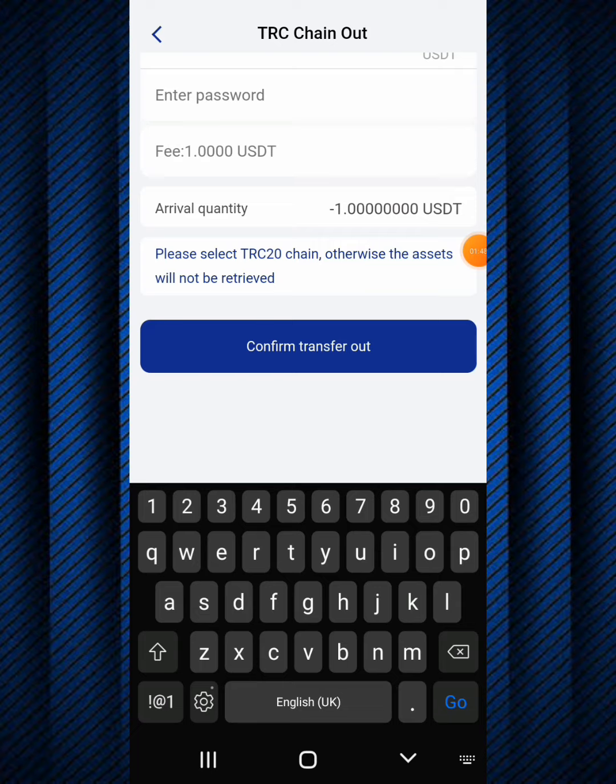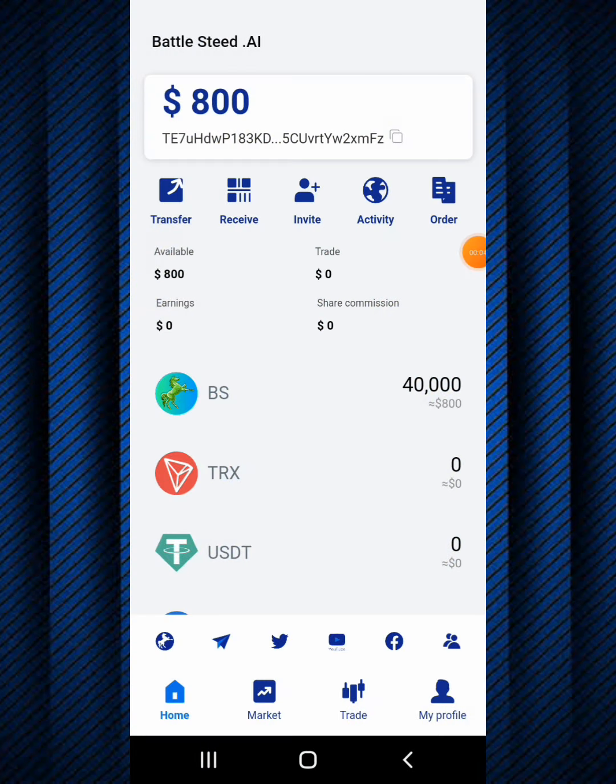The final step, step four, is how to withdraw your four hundred dollars worth of BS token - twenty thousand BS tokens. The BattleStick token is going to be launched a few months from now. The only way to get information on how to withdraw your BattleStick token is by joining their social media platforms. The BattleStick platform is on Telegram, Twitter, YouTube, and Facebook. I suggest joining the Telegram platform so you get notified immediately when the BS token is launched and can withdraw your tokens.